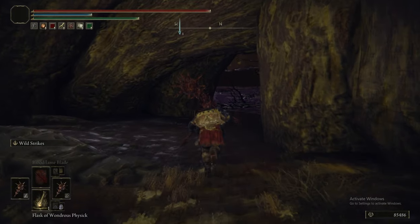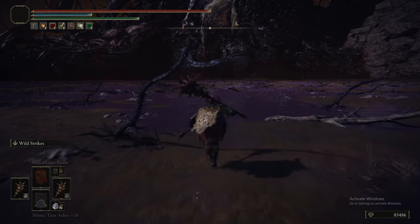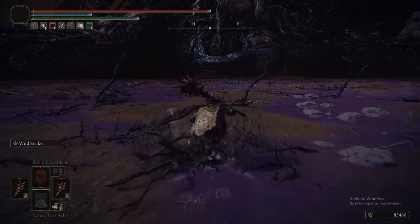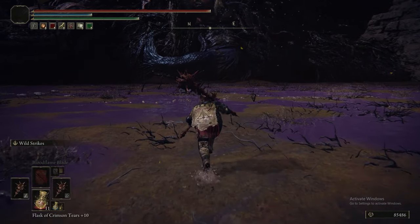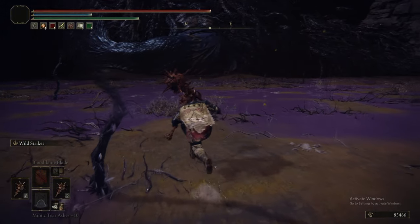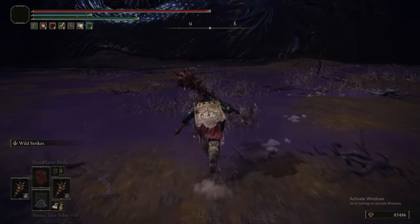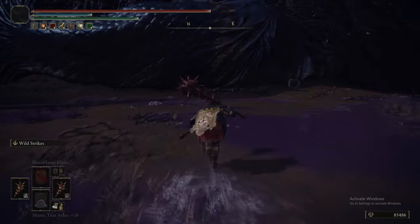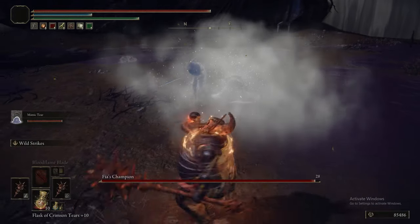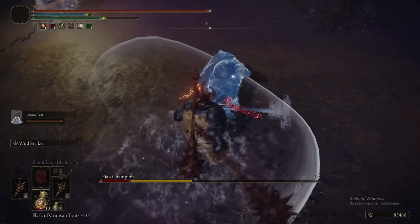We warped back to the Across the Roots grace. We need to change our setup halfway through here because there are two bosses one after another. First is Fia's Champions, because this whole part of the game is part of Fia's quest, which is tied somewhat to Ranni's quest. Fia's Champions is just several NPCs, and because we have Wild Strikes it's literally no issue at all - it can be a little tough without Wild Strikes, but with Wild Strikes plus a Mimic with Wild Strikes, it's doubly free.